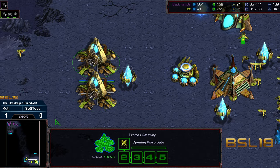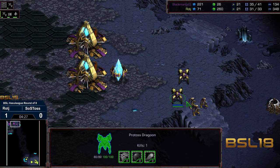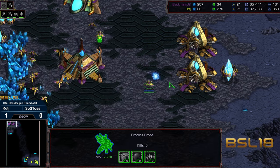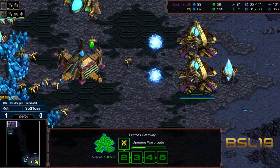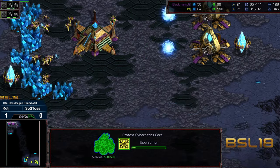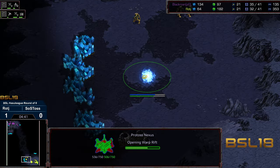Looks like we have at least a Dragoon queued up, maybe a second Dragoon. I was thinking it might be a fast Robo skip. Dragoon managed to get the kill in the front, and Blackman is going to drop — SOS Toss dropping a third. Are we going to go four gateways again? It's going to be the four gateway play, and we'll see if this ends up being a winner here.